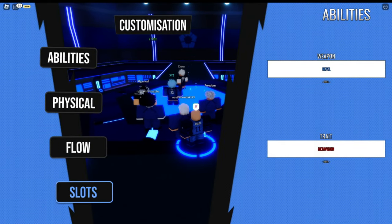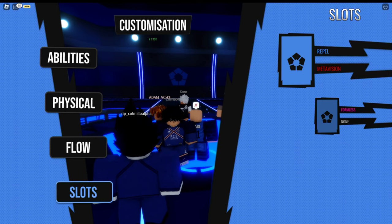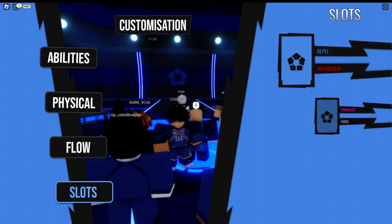We got slots — the new thing. Slots are basically your way of having two different belts. Now be careful: money is not universal, so you cannot transfer money over to your other slot. Be careful where you use your codes or where you grind your money, because it only stays in that slot. It's better to go to the slot and grind there where you want to change something.